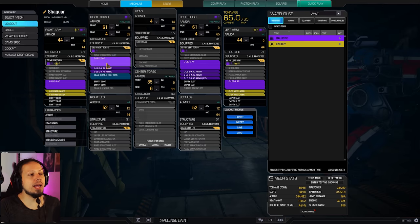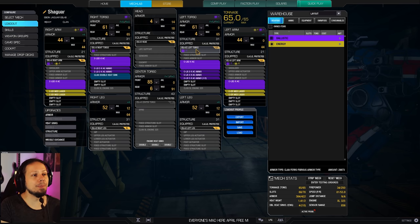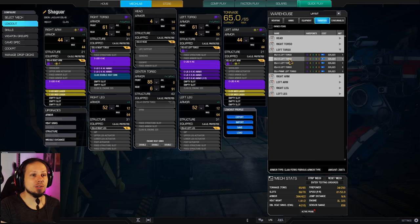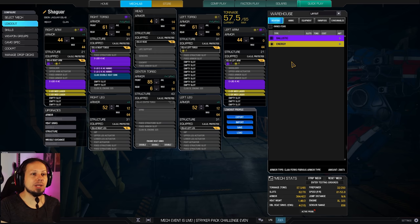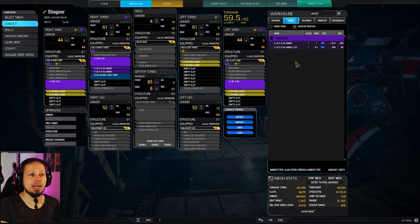We have four LB2 autocannons. A little side note here: we need the Esprit core left side torso, that is a hero mech omnipod, in order to make that happen. So if you don't have that, you can only go for something like this. Take either the A or the B variant here, and instead of having four autocannons and four lasers, you can go for three autocannons, and put something like six lasers in there.